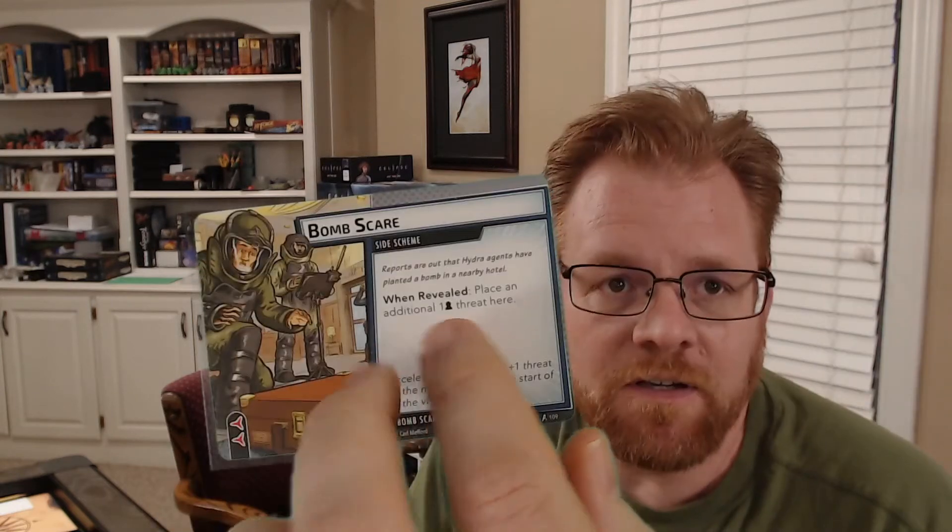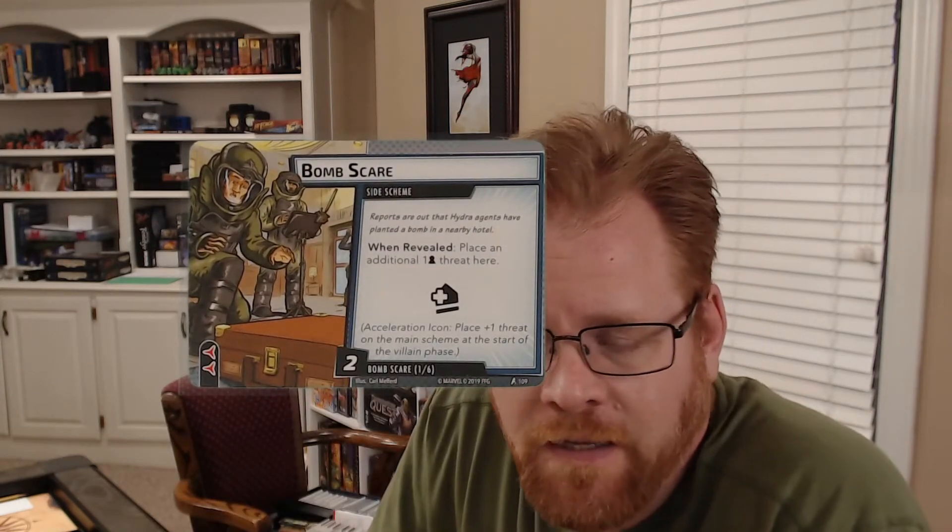Let's start off with the ones that are part of the core set. The first one you use when encountering Rhino is Bomb Scare. The Bomb Scare modular encounter has that side scheme, and to me this one's been really a non-factor in the game. It only takes two plus one threat on top of it, and the ability to thwart and get that out of there has been pretty easy. With the one acceleration token, it's been easy to get it out of the way, so Bomb Scare hasn't been a problem.